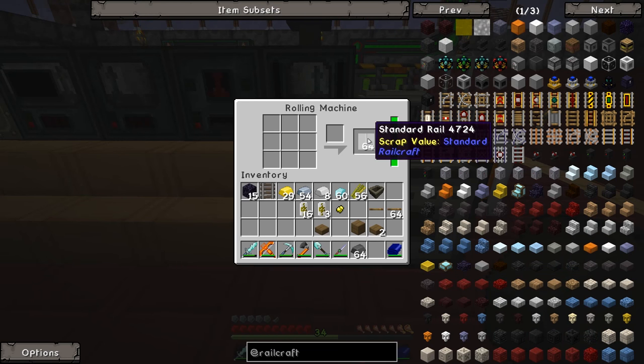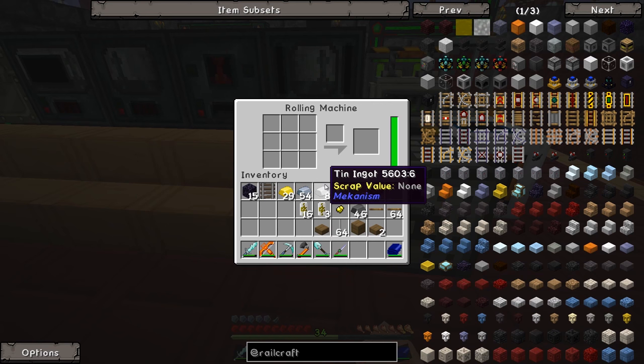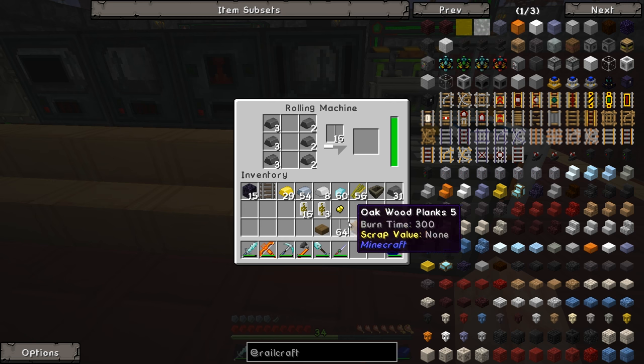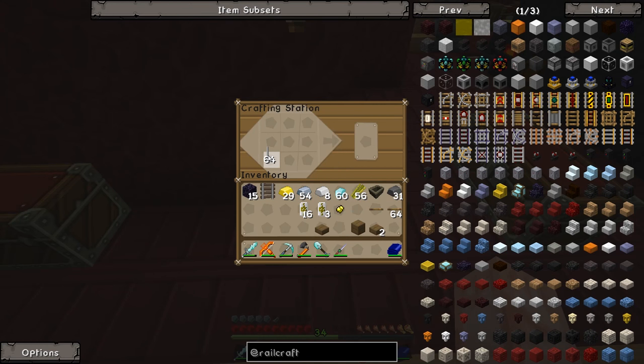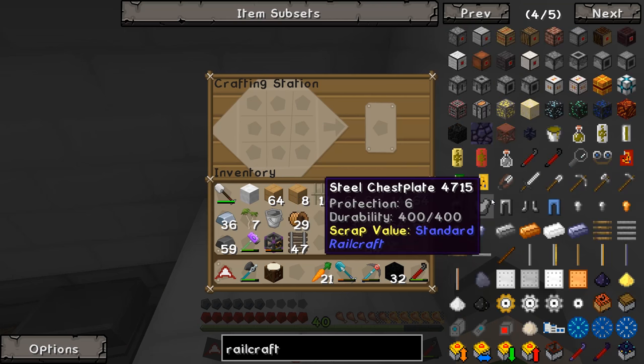We're not like Oil Town. I've actually got 64 rails in here anyway — just cooked up some rails. The rolling machine just takes power as fuel. That's going to be plenty of rails. Since we got our digital miners, resources have just not been an issue at all — except coal, slightly.